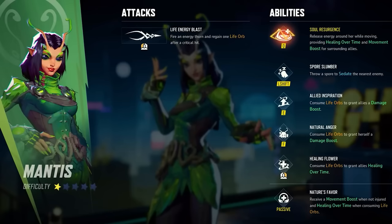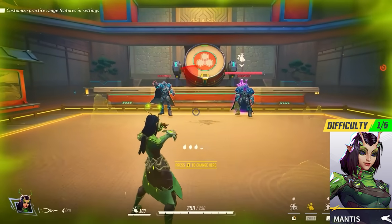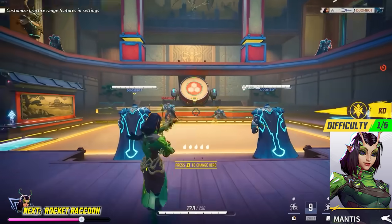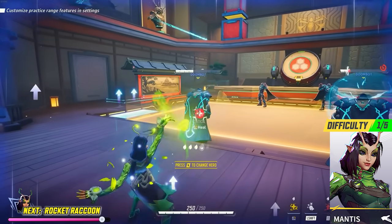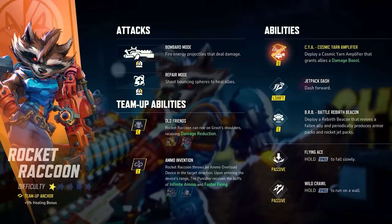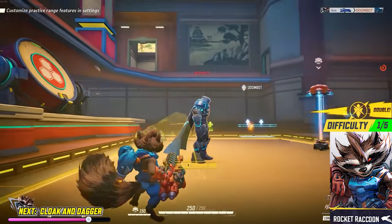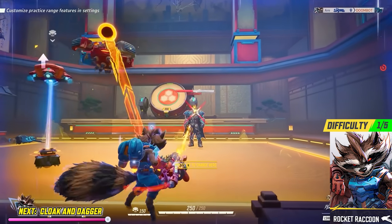Mantis — if you want a healer that can heal as often as possible, Mantis is a great choice. When you hit a critical shot or headshot with Mantis's normal attack you'll gain a life orb — you can stack up to 5 at a time, and Mantis can spend these life orbs to either boost ally damage, heal allies, or get a damage boost for herself. She can also use her ultimate to give a large AOE healing boost for all nearby teammates. Rocket Raccoon is the perfect hero for those who really don't want to play support. He has a lot of damage-based potential with his main attack, plenty of movement with a jetpack dash and wall running, a huge damage boost ultimate for allies, and even an ability to revive an ally — yet he's still a support, though sometimes it's easy to forget that.